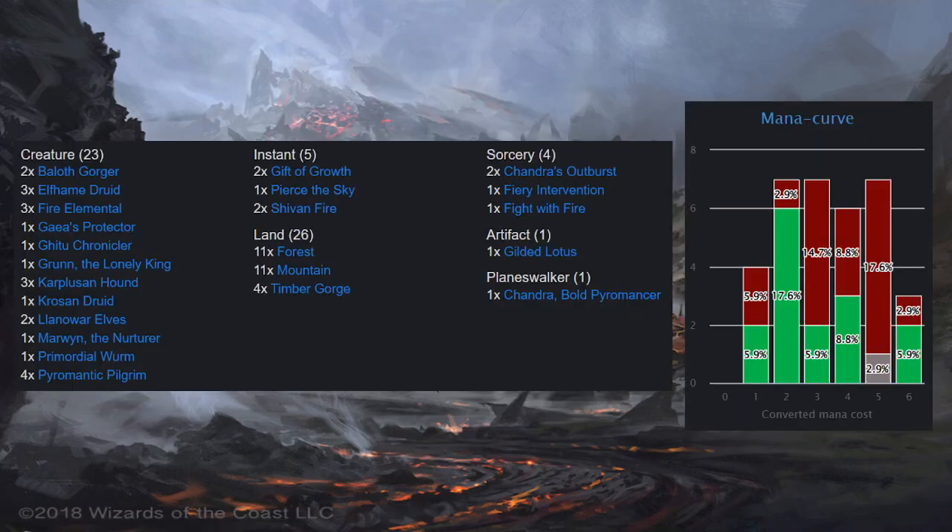So the deck list: we've got 23 creatures, 5 instants, 4 sorceries, 1 artifact, 26 land, and of course a single Planeswalker. And we've got a Mana Curve off to the side there. It's quite a packed Mana Curve, as we'll see, but there's a reason for that.